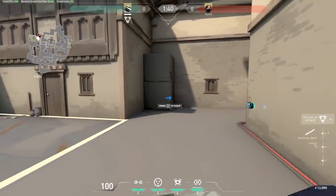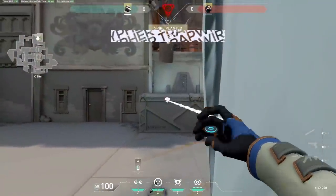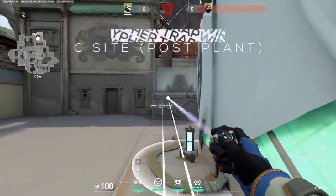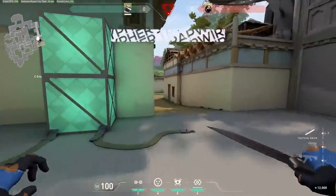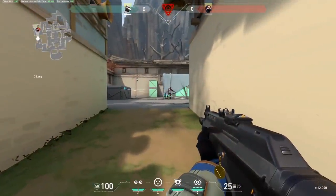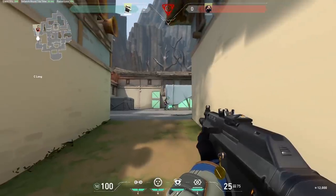It's a pretty nice one for post-plant holds. C site default plant — if you've planted for the default spot on the box, you can angle the trapwires off the plateau like this and it'll trigger enemies trying to defuse. It's a very nice spot in case you're holding site alone on C long.